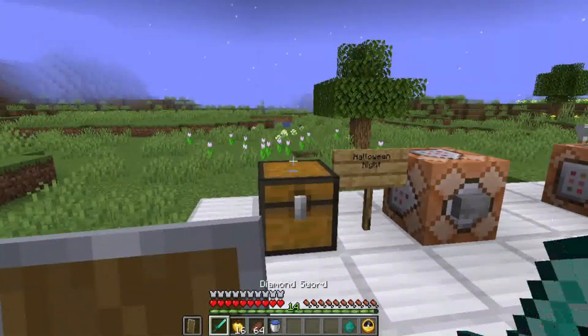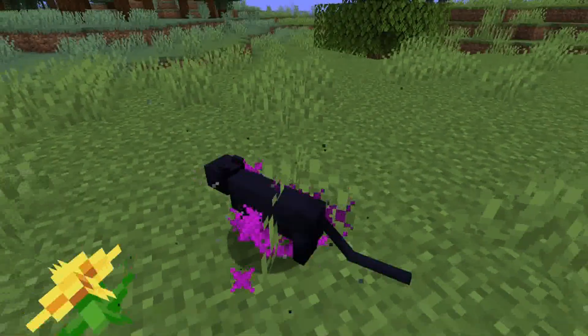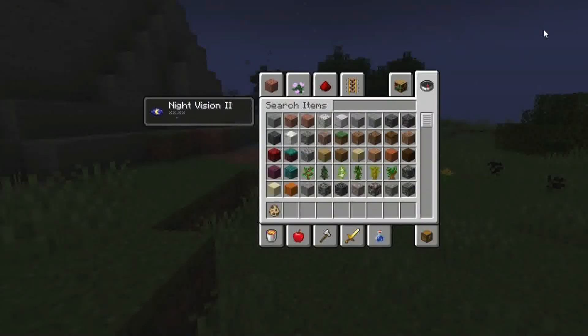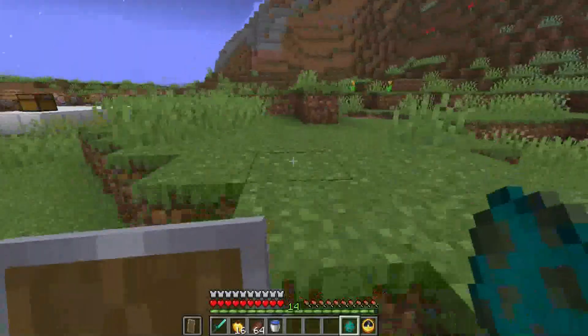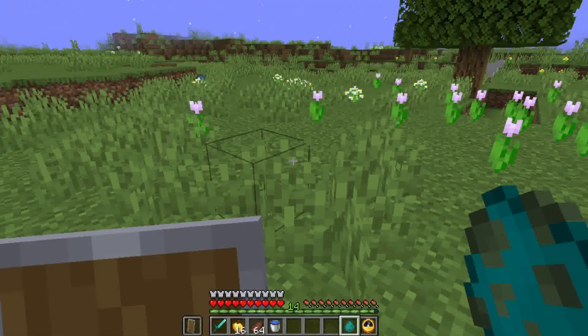When it's Halloween, all cats that spawn in will turn black. Iron Golems deal less damage and move slower, and the main change is whenever a basic hostile mob spawns in, it is replaced by a random Halloween mob — four from the base game and six custom.